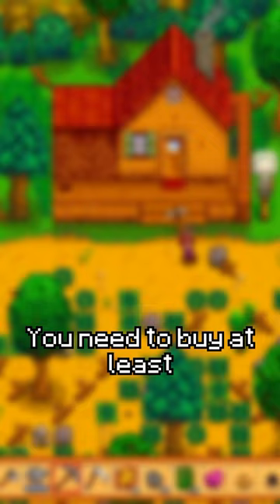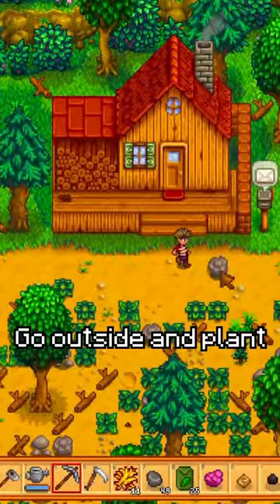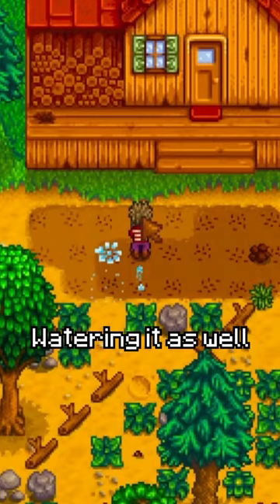You need to buy at least 25 kale, and without profit margins you aren't reasonably able to afford it. Now pass out. The next day, go outside and plant 23 kale, watering it as well if it's not raining.